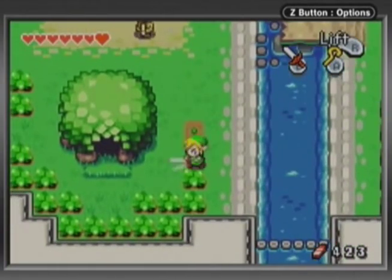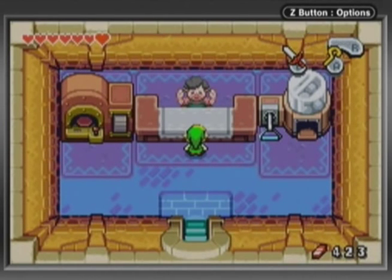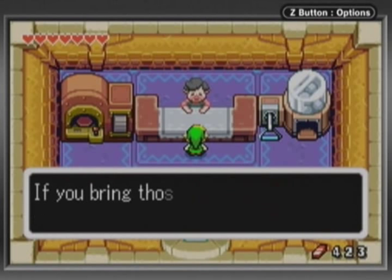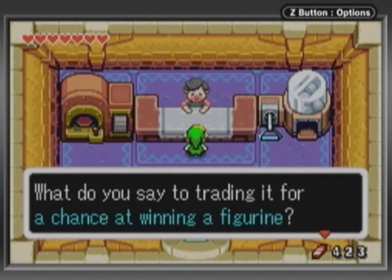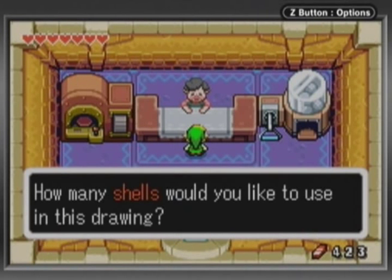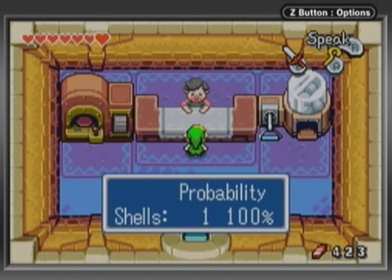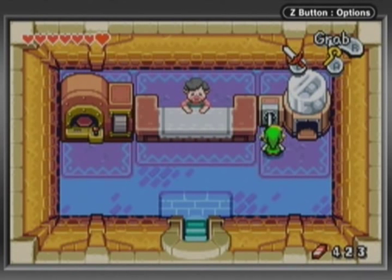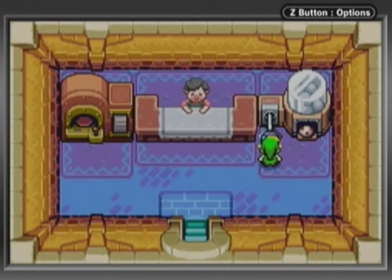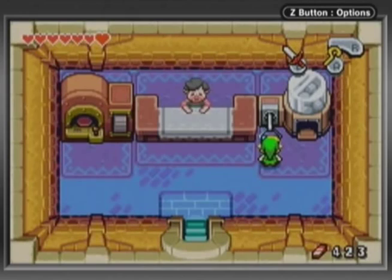I'm going to show off a few things besides just kinstone fusions in this episode. One thing is in here — this little tree is home to what you do with all the mysterious shells in the game. Basically, these shells turn into figurines. And if you've ever played Super Smash Bros. Melee in particular, there's a little trophy drawing game where you put X amount of coins into a vending machine and you sometimes get a new trophy out. The more you do it, the more coins you need to put in to get a new trophy. It works the same in this — you get figurines. That's Greagle and the Ghost, which we haven't met yet.